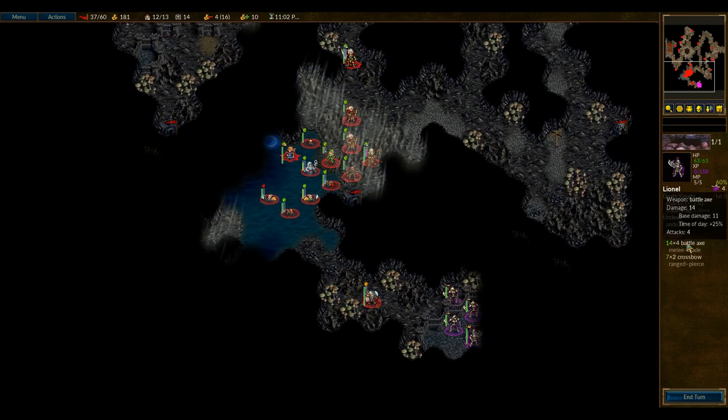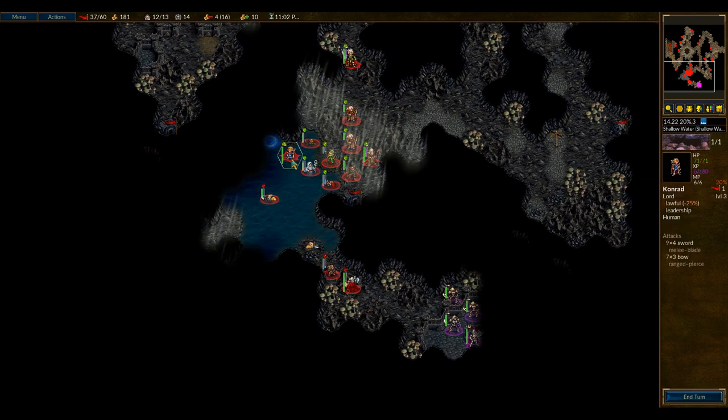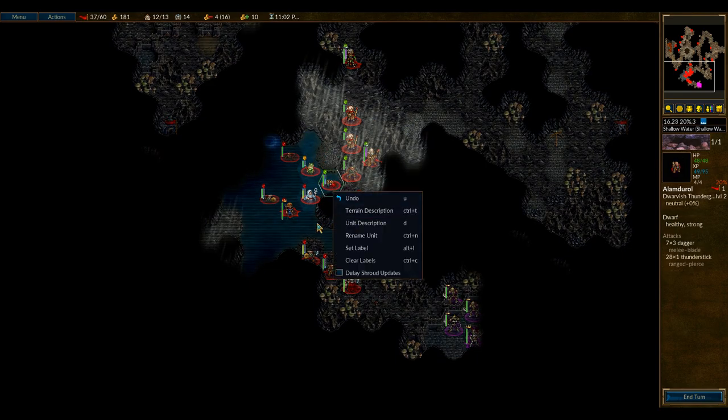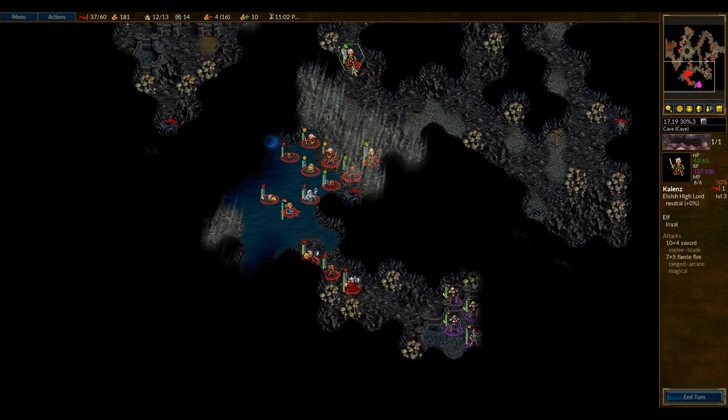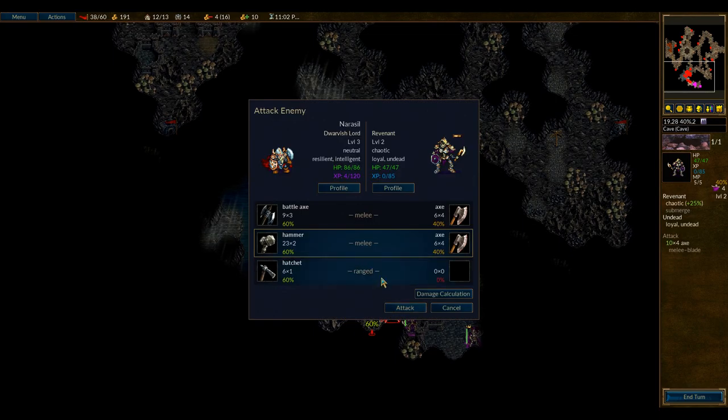He automatically spawns three Revenants, which are level two skeletons. He's a level three skeleton, so he has leadership, a very powerful battleaxe, and a crossbow. We're just going to pull back a little bit. The white mage will be very helpful here, as will some entangling, and potentially some magic for fighting the Revenants. This Dwarf Lord should be able to pretty much hold the line, especially with a little bit of Thunderstick support and the hammers.